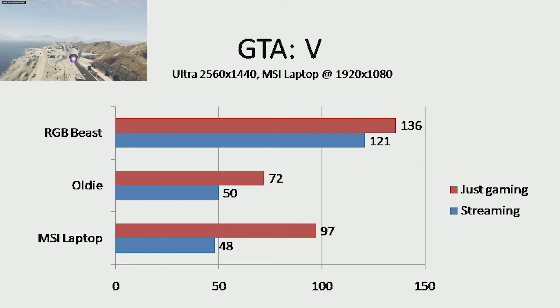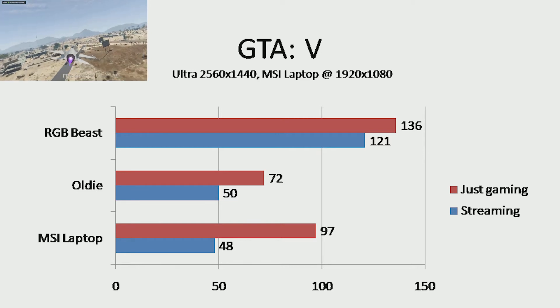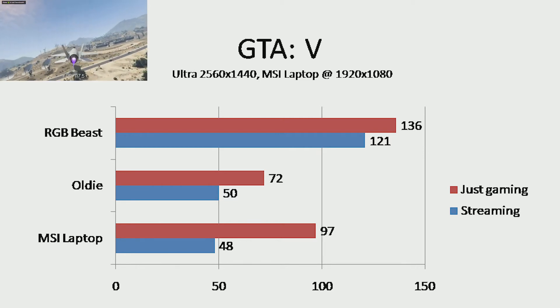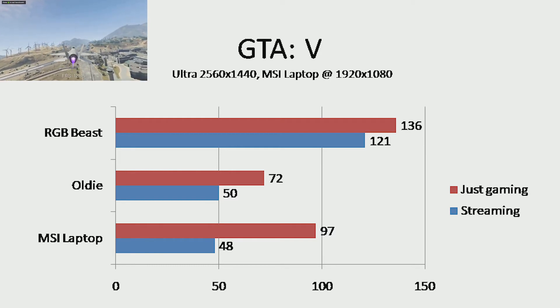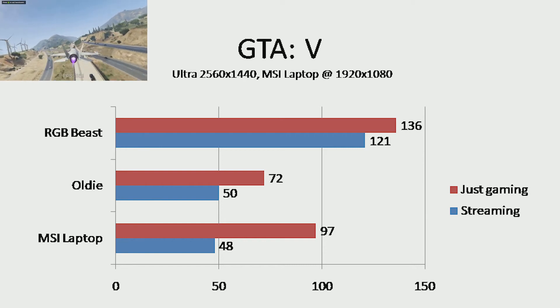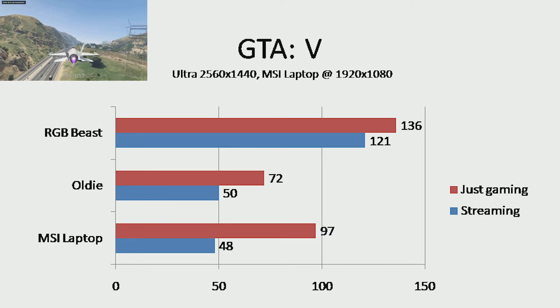This is where the 8 cores in the RGB beast really shine. On a side note, the MSI laptop is also doing great here, showing that you can stream less demanding games on the go with no real problems. Keep in mind that you might want to lower the settings a bit to hit the 60fps sweet spot on the minimums. This however did not help with The Division without making it look really bad.